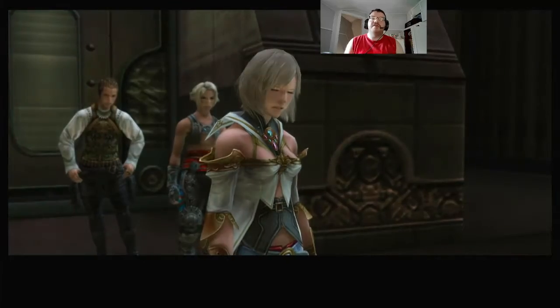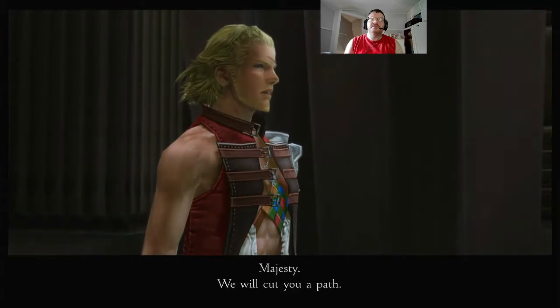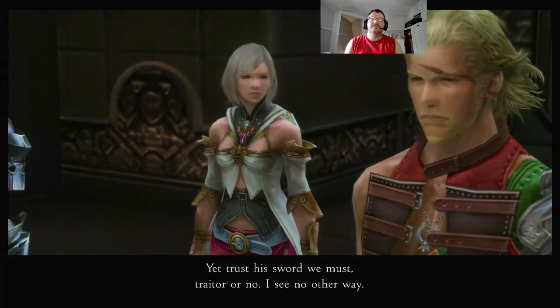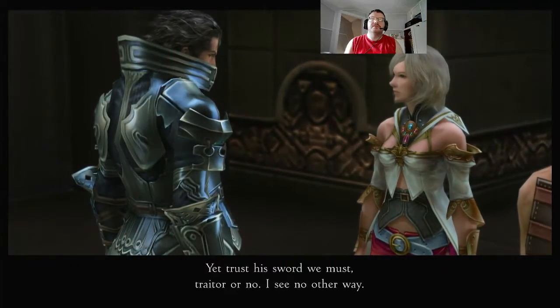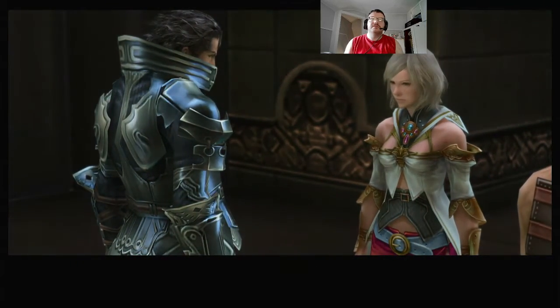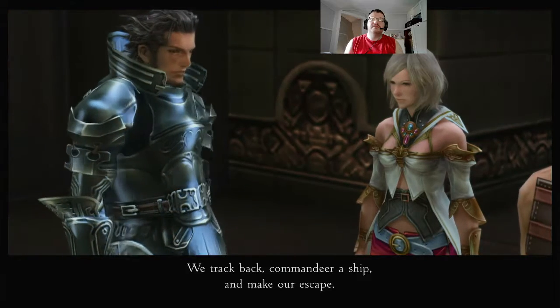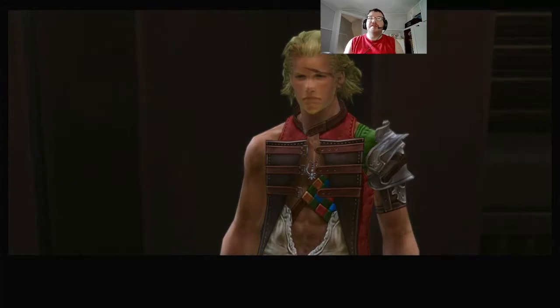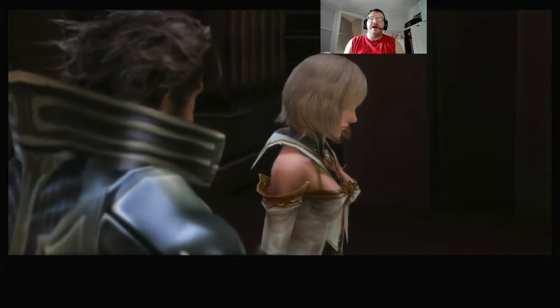In-game dialogue: 'The alarm will draw all enemies toward us, Majesty.' 'We will cut you a path.' 'I will not place my trust in the sword of a traitor.' 'Yet trust his sword we must.' 'We track back, commandeer a ship and make our escape.' Also I do apologize — my strength was mostly gone today because I ended up going to the store to help my cousin pick up a 50-pound bag of dog food. She's got a bad back, so that's why I didn't stream today.